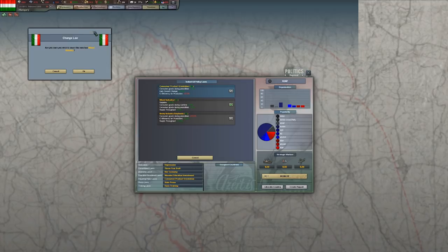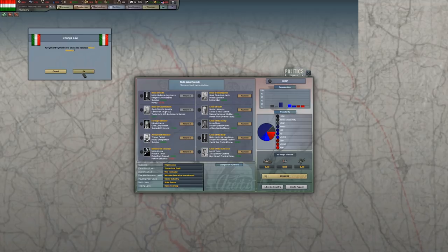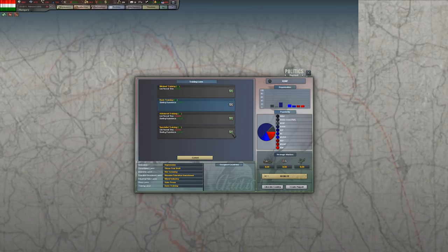Generally speaking, laws at the bottom of each tab are going to be better for you as a leader. We can change the law right now, and we can also go for specialist training. Training laws give units more experience once they deploy in the field. There is also the mobilization button, which means your unmobilized units — kept to save manpower in peacetime — will gain full operational status once you mobilize or are declared war on. There is also a popularity tab showing how your country is going, and if one political party gets too popular you might actually have a revolution or coup.